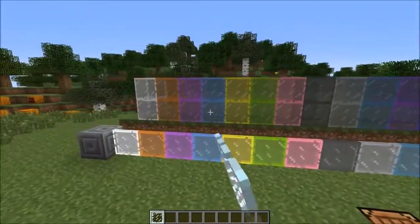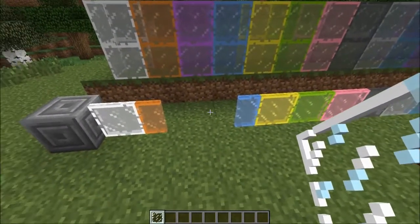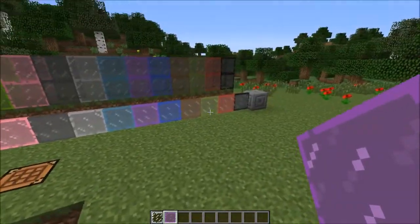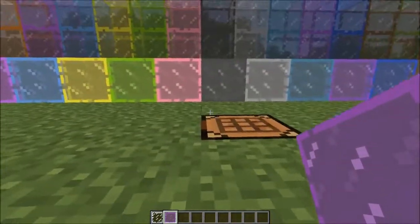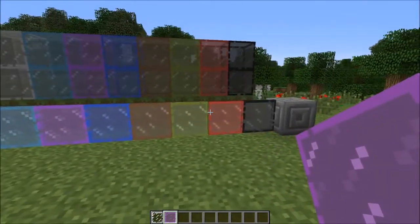I think this is awesome, been waiting for this for a while now. I broke it — which one was that? That was magenta. I think this is great. This really helps with builds, you know? So you have different colored windows, especially those building churches and stuff. Then you can actually do like a stained glass window.